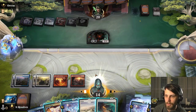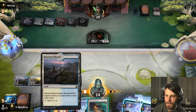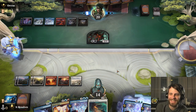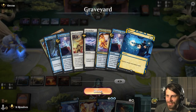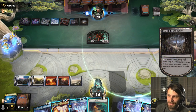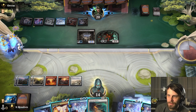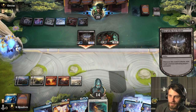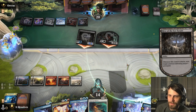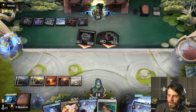They're going to kill the wall. At seven mana — we just pass. There's not much we can do. I am kind of glad we picked the land though — we really needed it. They're going to get in for a pretty big attack and there's nothing we can do about it. I think we Memory Deluge from the graveyard. It's better to wait until we know they don't have anything, so we'll do this at end step.